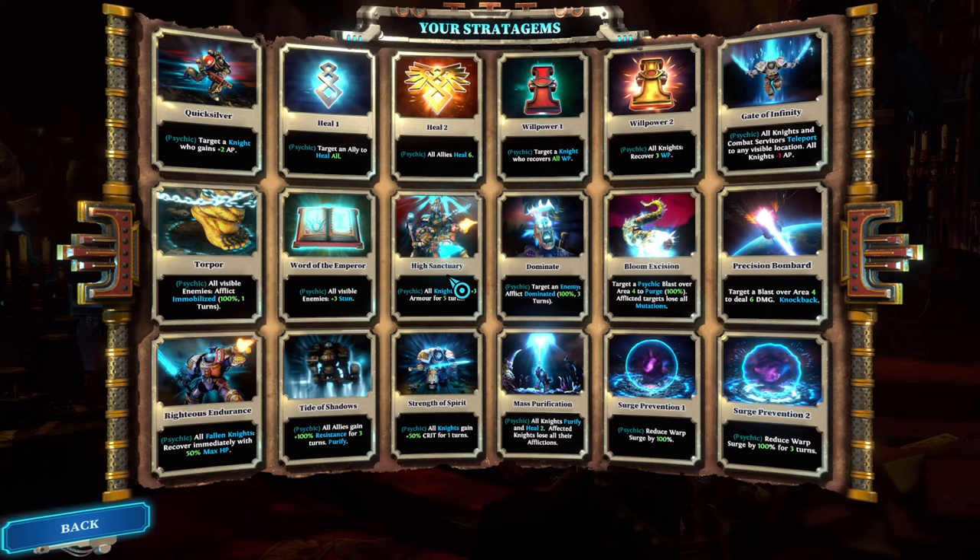High Sanctuary is something you can use on almost any team — I'd give it an A tier rating, even A+. It lasts five turns and gives you three armor, which is absolutely fantastic for chaos gate missions and holding the line. If you compare it to Heal 2, which heals six points of damage, High Sanctuary gives three points of armor for five rounds, mitigating potentially up to 60 points of damage total. Really, really good option.